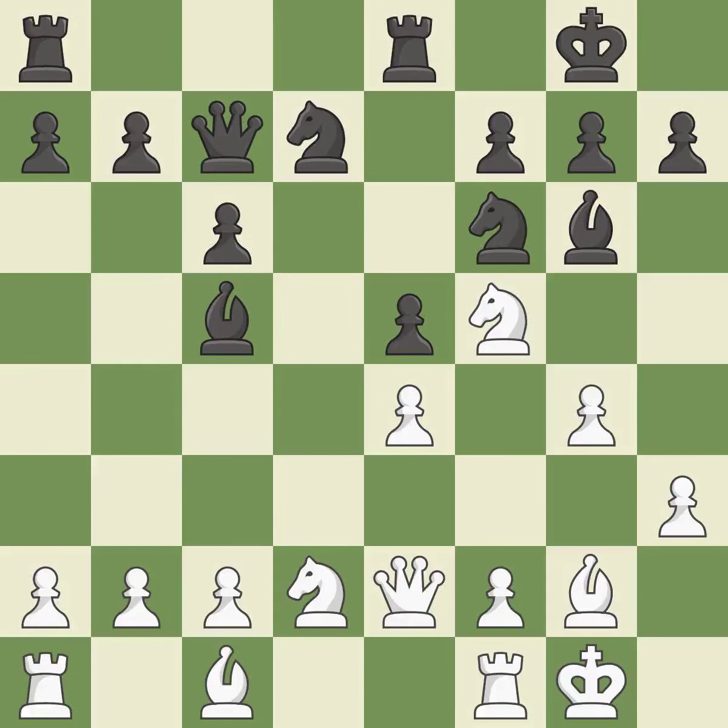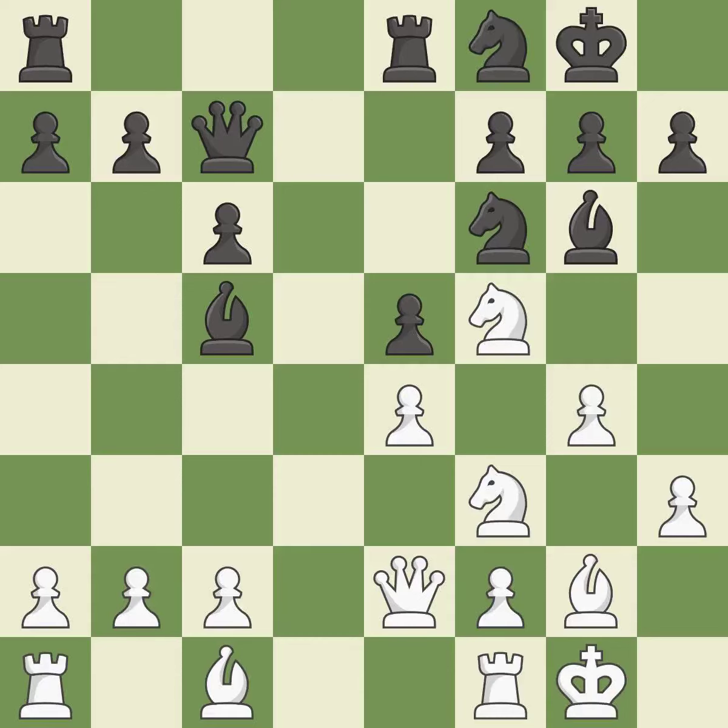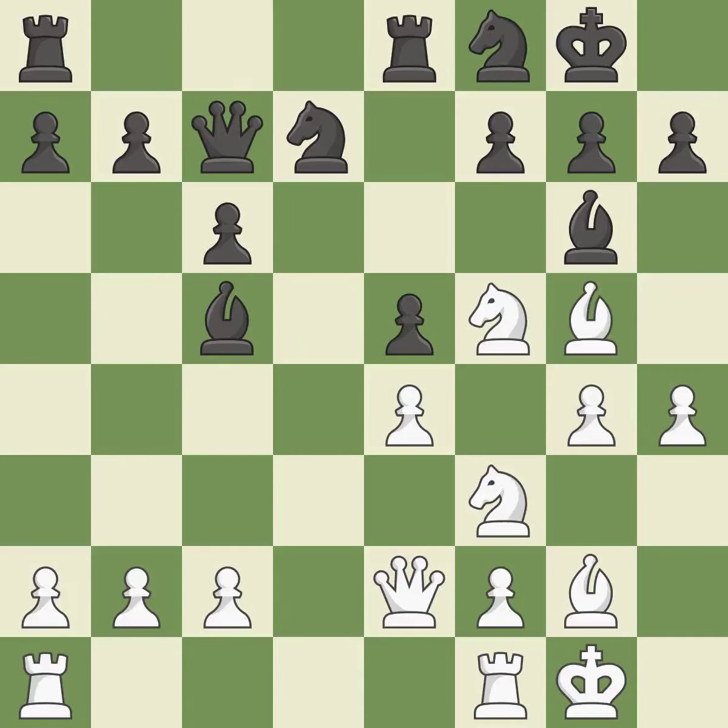That is a regrettable error. This gives the adversary the chance to win a tempo by posing a bishop threat. This misses a chance to threaten a bishop and gain tempo. As a result, the adversary can take an open file containing a rook. This overlooks an opportunity to take an open file with a rook. This allows the opponent to kick a bishop — it is a mistake. There was only one good move there. This misses an opportunity to kick a bishop, and this permits the opponent to kick a bishop.